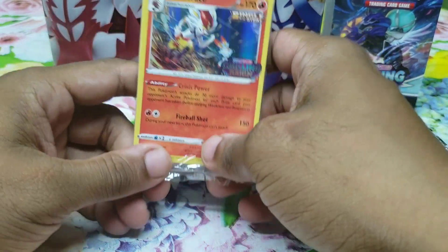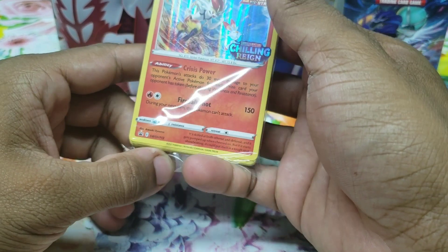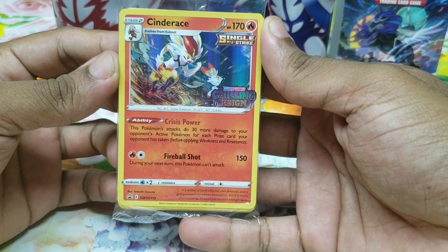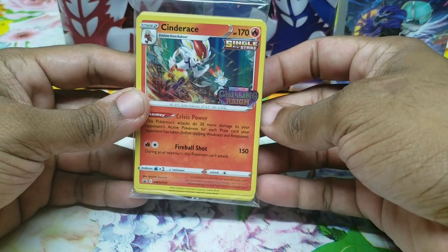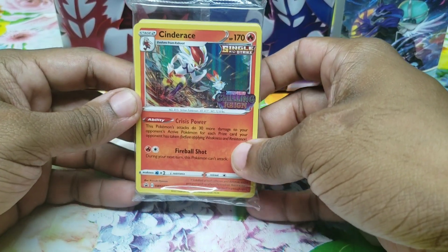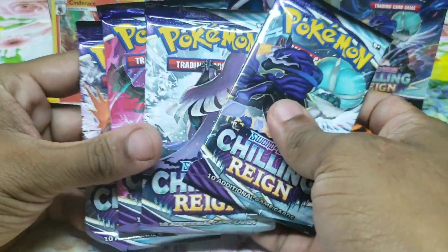It's Cinderace! I was right, the Pokemon is Cinderace. This is not a super popular one for playing — the Libero ability is the really popular one — but I'm happy because this makes it two out of four for me in the stamp release promo collection for Chilling Reign.